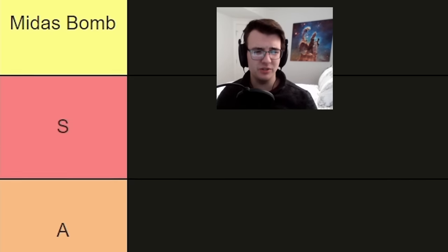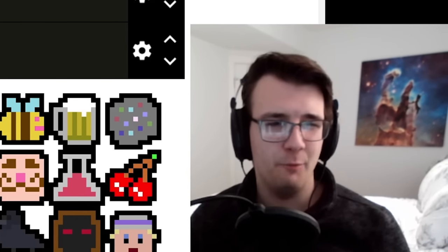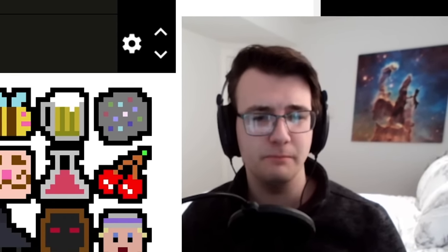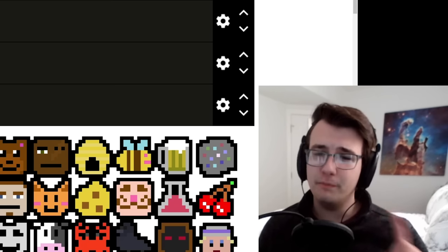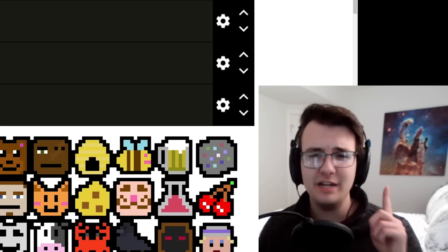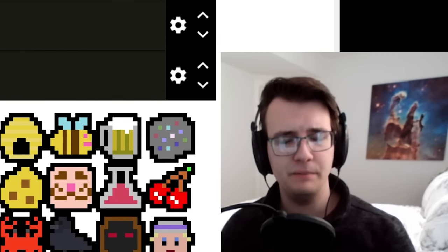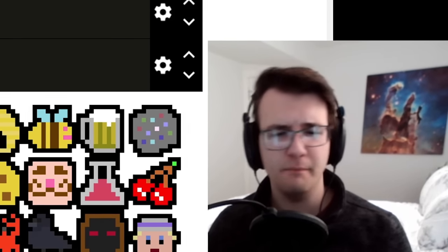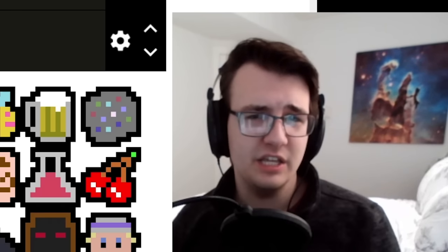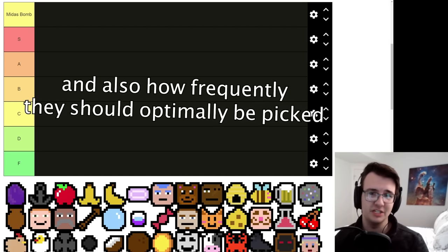Luck Be A Landlord all-symbols tier list — since version 1.0 is out, I thought I'd give my thoughts on what I think are the best and worst symbols in the game. I will be ranking these on one major criteria: their ability to help you win a run on apartment floor 20, assuming you use them optimally. I'll also be talking about how to use each symbol optimally.